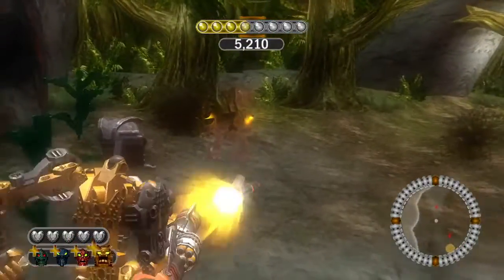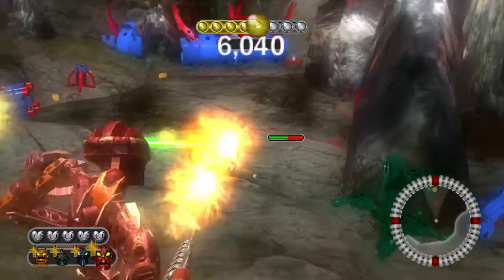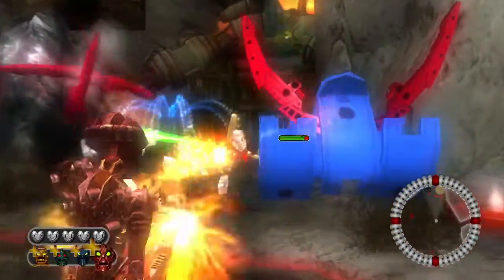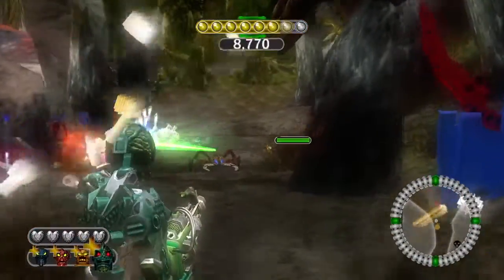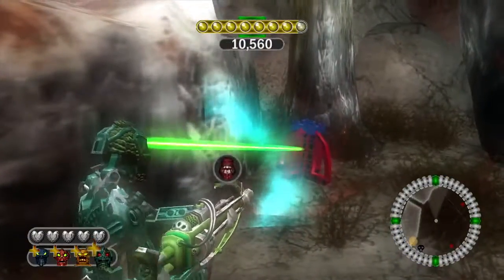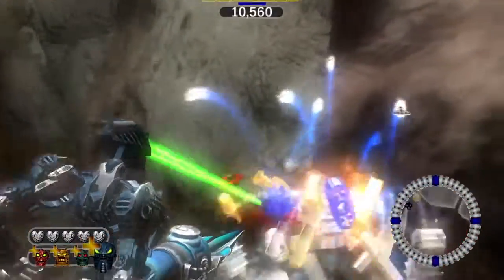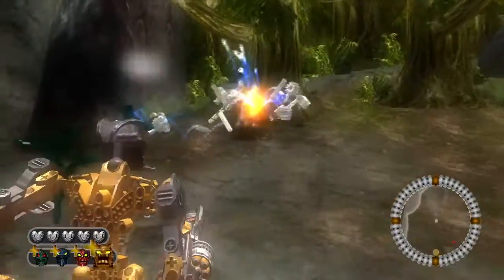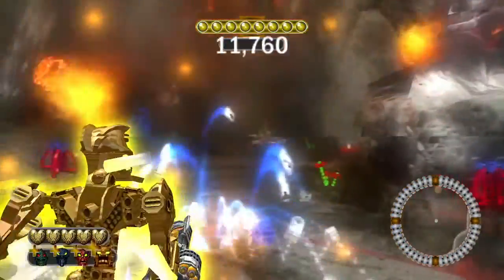Come over here and grab Hahli's mask. Break down these barriers — there'll be enemies guarding it. Over here on the side you'll get your first silver canister straight away. We need Hakan to access this zone. I've been doing lots of kills with most of the Toa, except Hahli. We're already in hero mode — that was pretty quick.